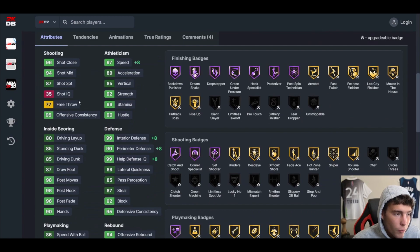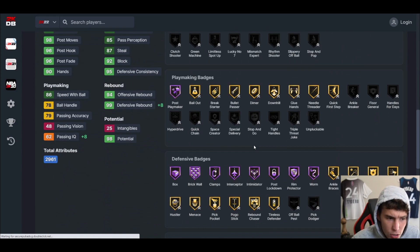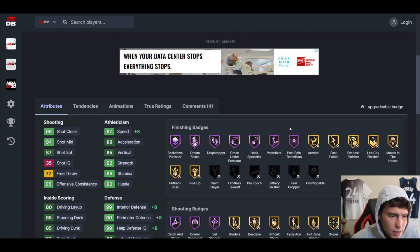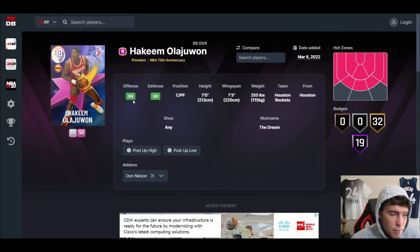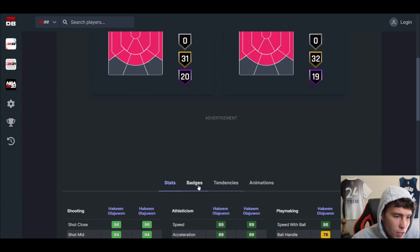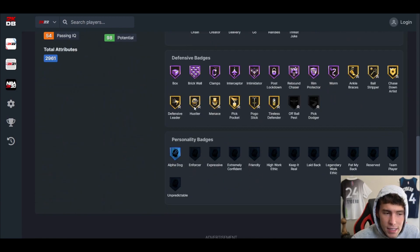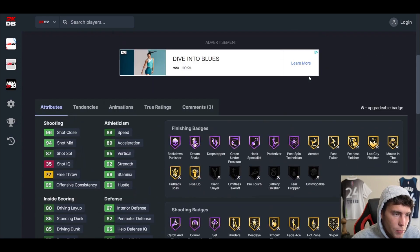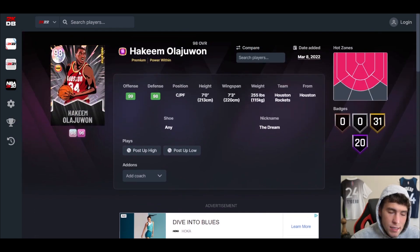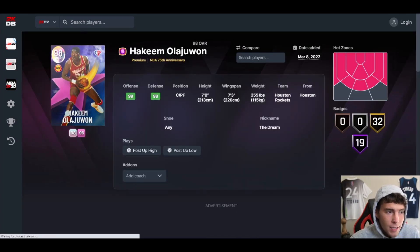Give Hakeem a three-ball shoe, maybe a ball-handling or lateral quickness shoe, maybe vertical — and he's up there for the best big in the game. Give him off-ball pest, unpuckable, limitless, and chef. Looking at the Power Within version, he gets an extra Hall of Famer badge — rebound chaser — which makes him even better. I won't say he's the best center because D-Rob still has a better release, but Hakeem is at least the second-best center in the game.